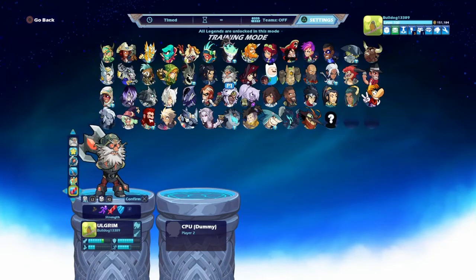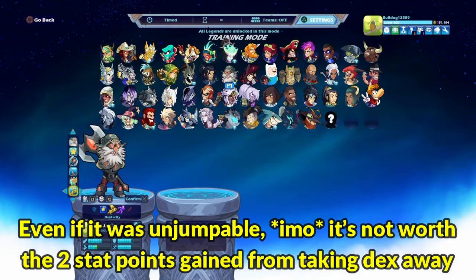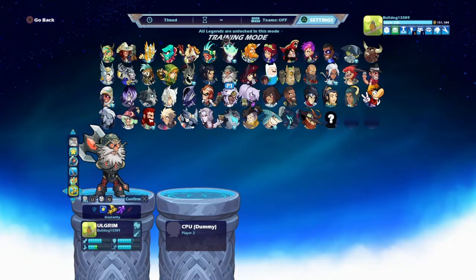At least you still have 5 speed with strength, but in my opinion having 7 speed is really good. Kosselix actually goes dexterity — he says that Endlight or D-Light on Lance is actually unjumpable on 4-dex. However, I have not found any of that to be true. You can lab it yourself, maybe I'm just too bad of a Lance player, but in my personal experience I don't see any reason to use dexterity on Ulgrim.